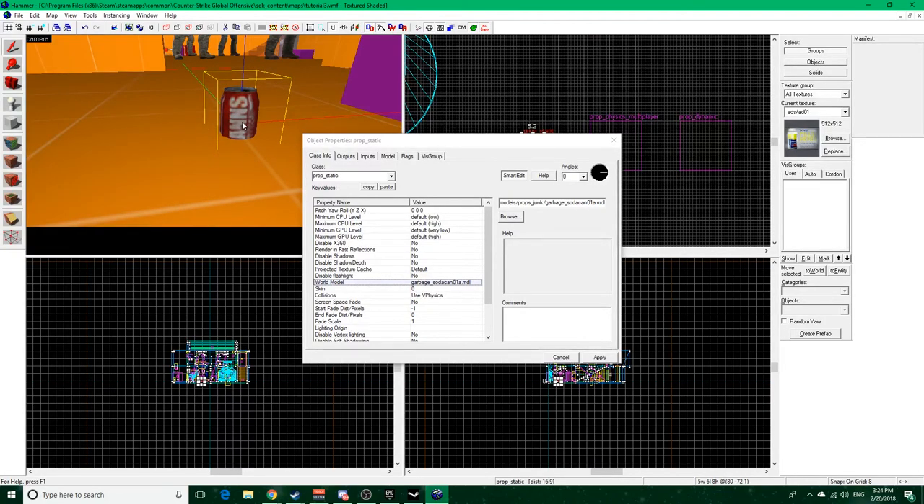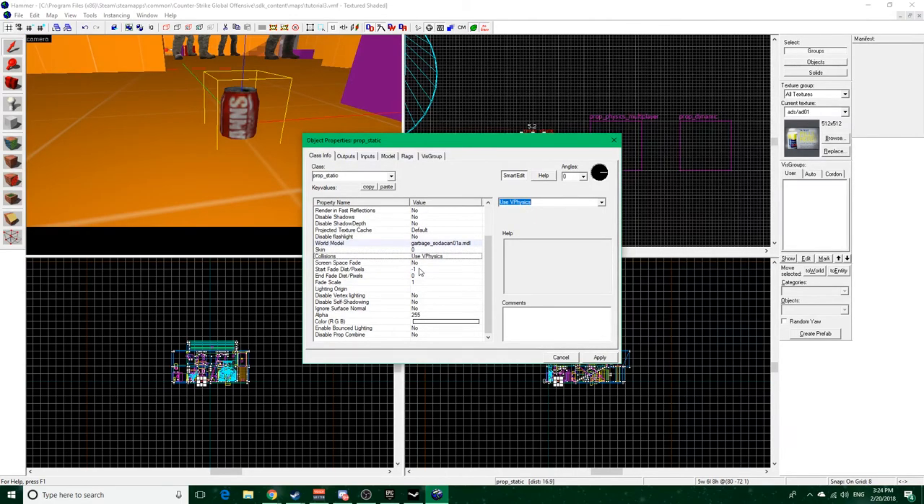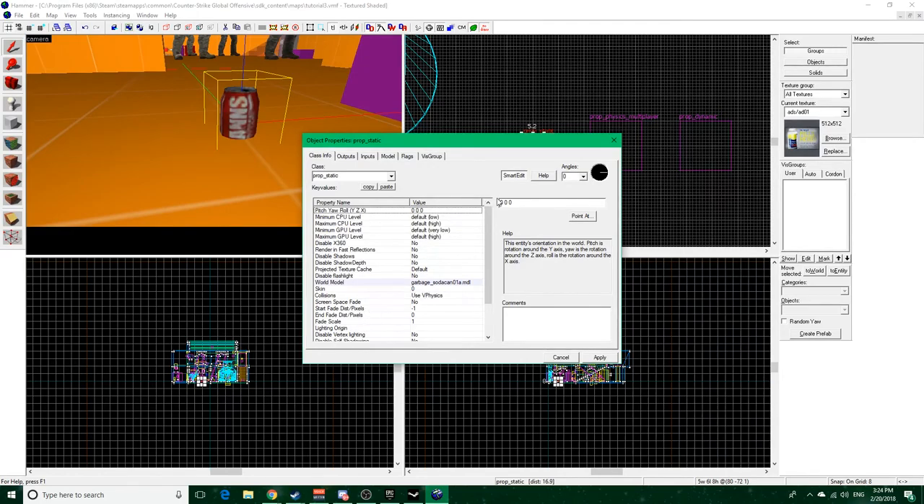Hit Apply and it'll bring it up. There's a bounding box - that yellow thing. If you want to use that for collision, go down to Collisions. You can choose 'not solid' so you can walk through it, 'vphysics' for a more accurate physics representation of the model, or 'use bounding box' which is the yellow thing. Color RGB - I honestly don't know what that does, you don't need to use that for static props usually.